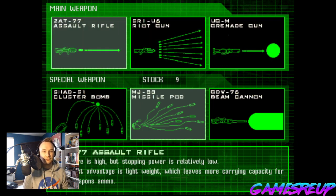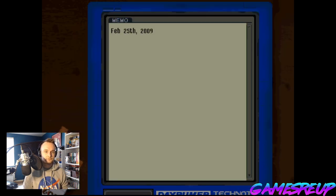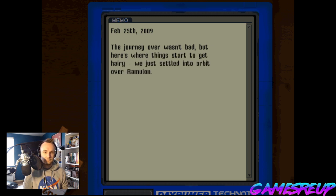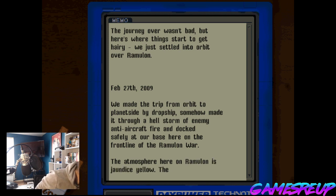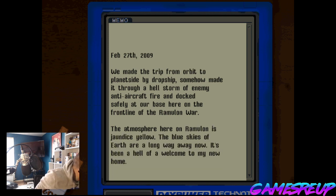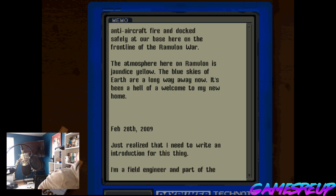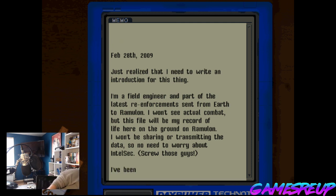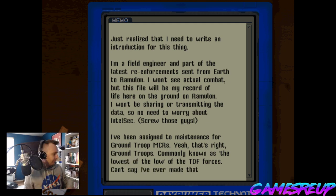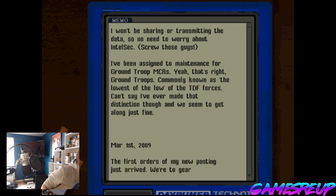Main weapon — riot gun, assault rifle's cool. No, riot gun. Missiles — yeah, we'll go with that. Let's do it. So for me this game... there is a game this looks like. Looks like Cybernator for the Super Nintendo. To me, this is what that looks like. But I guess we're about to find out now.